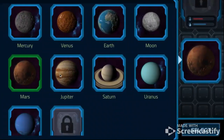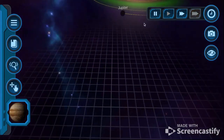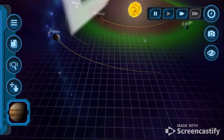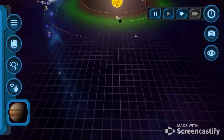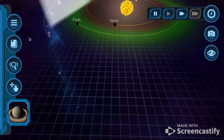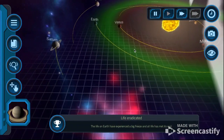Jupiter. Jupiter is so big that it looks weird on the squares. It just looks weird. Saturn. Let me add Saturn. Life eradicated.